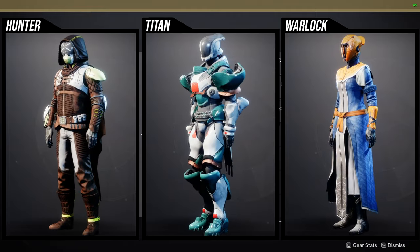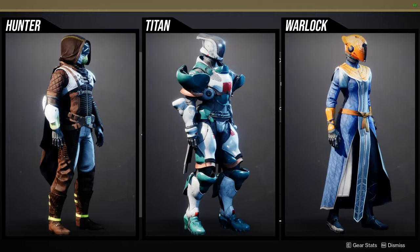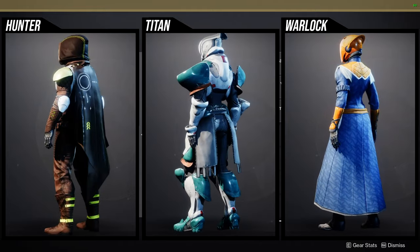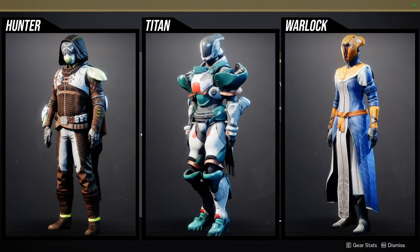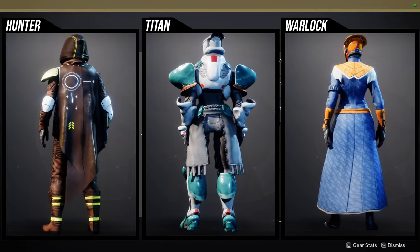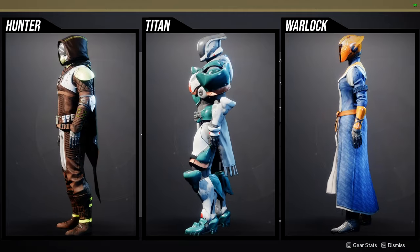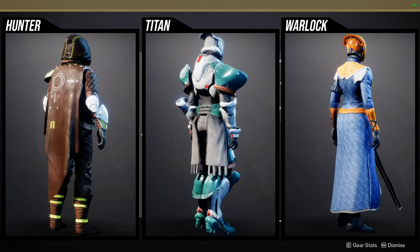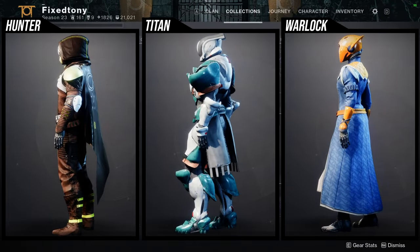For Titans: anything that's bronze — the chest piece and the arms have some bronze — and anything with red does not change color, which is very unfortunate. For Warlocks, honestly, all of it is pretty bad. There are better pieces since these are reused items from other sets, so if you want better pieces, just go for the other world drop armors.